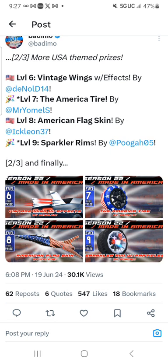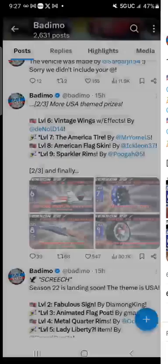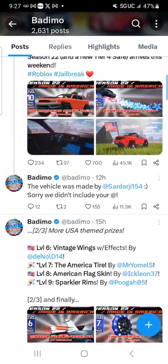And the level nine prize is the Sparkle Rims with particles by Puga — with fire, sparklers, and red, yellow, and blue stars. Looks really nice.